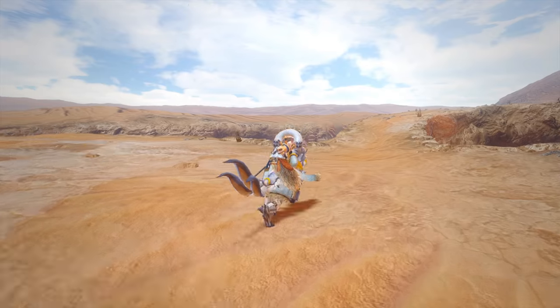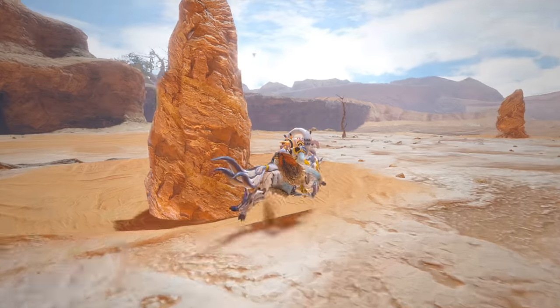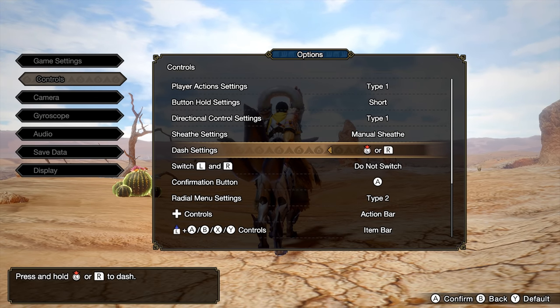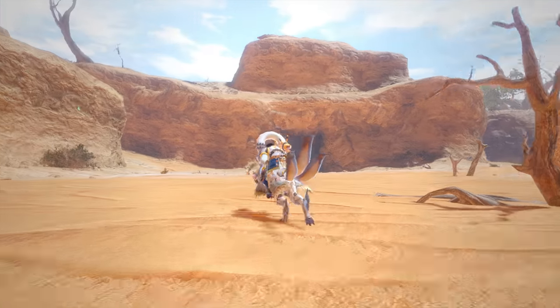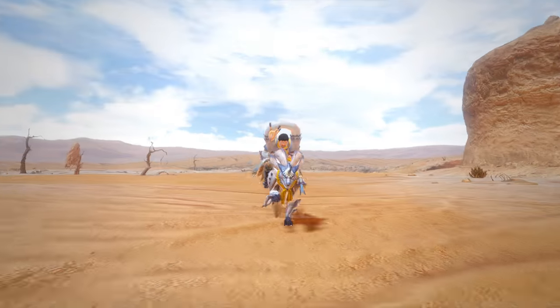Since you speed around on your K9 companion quite a lot in this game, you might not want to always be holding down R to sprint. If you change the dash setting to left stick in or R, then you can just click in the stick once to toggle sprint on or off. You'll probably still want to use the R input for combat however, since it's more reliable when a lot of other inputs are going on.